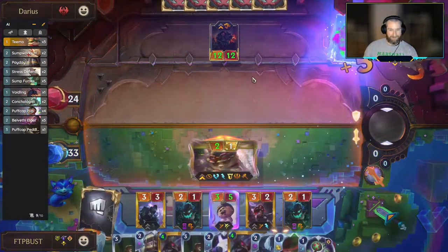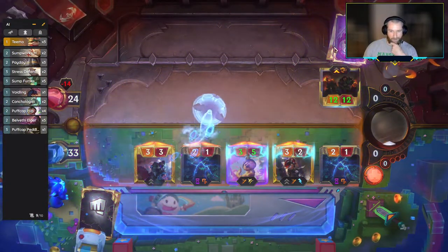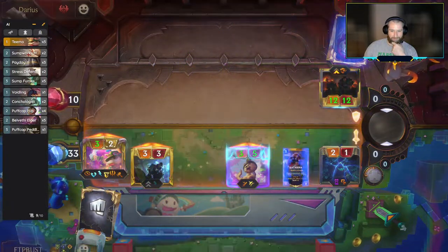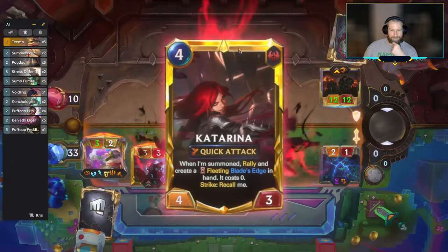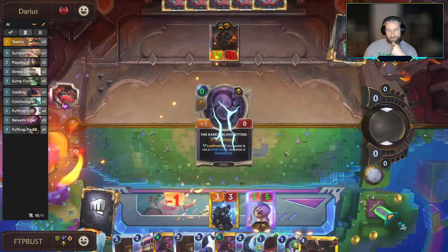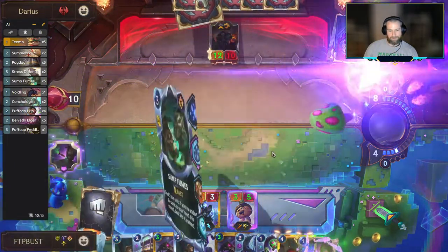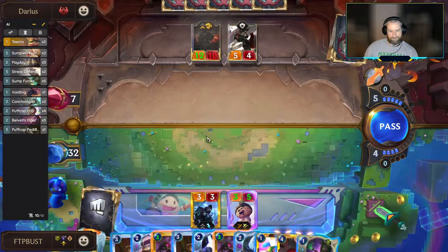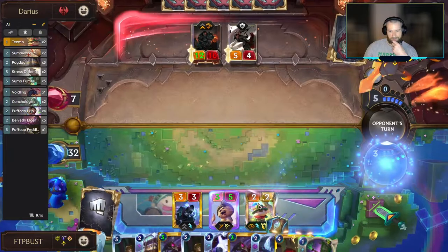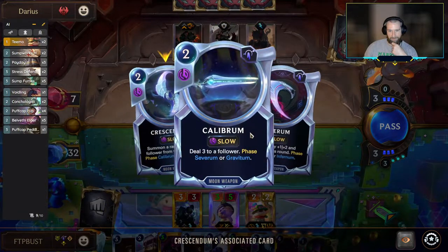What the heck was that — where'd our team go? Just kill all of our dudes? Seems like you're not being particularly nice to us today, Darius. Can we get the right ability off of this — either Calibrum or Severum? No. Probably just put a Puff Cap Pup in front of Darius this round. If we don't lose our Aphelios this turn, we can try and gain a bunch of health next round. We can chain Lifesteal into a unit and then copy it onto Kaisa, assuming we don't deal too much damage before that all goes down.